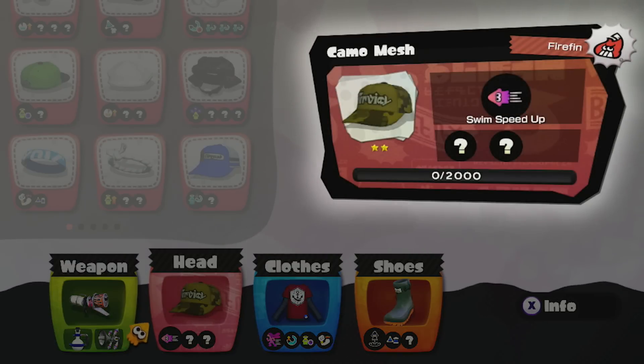And this is setup number three. For this one, I'm picking my ink brush. If you take a look at the headgear, I got my bike helmet on — I like to bike. But more importantly, it has ink recovery up. This means go back into the ink and your tank refills — super good, always use it. Then you have the Zeko hoodie — I got ninja squid. What that means is you press the ZL button and bam, no one can see you when you're swimming around. Perfect for those ambushes. And for my shoes, I got soccer cleats — because I always get to the goal!